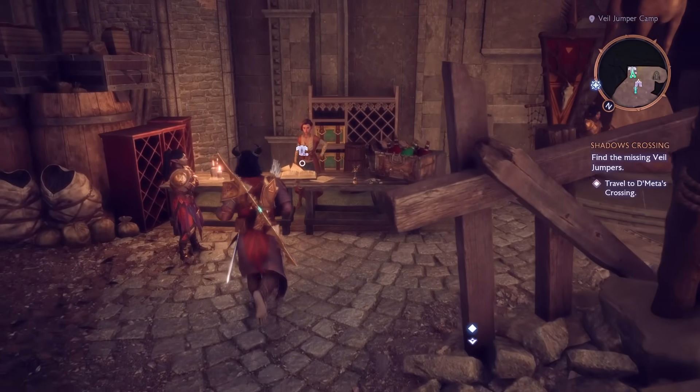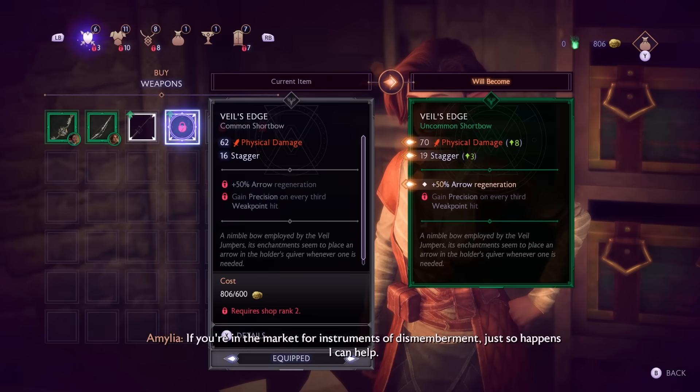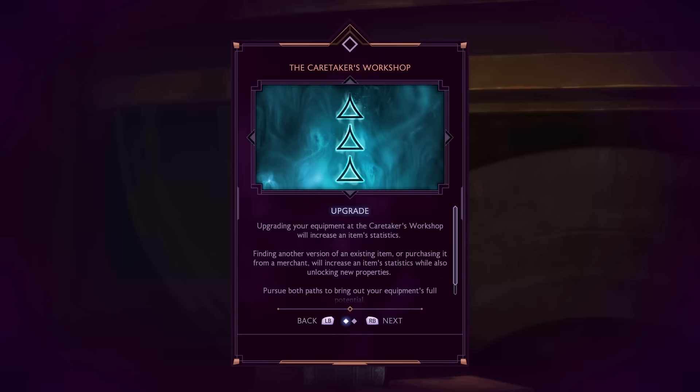Factions are a big part of Dragon Age: The Veilguard. Allying with a faction allows you to shop with their merchants, unlocking access to new equipment and cosmetics. You can rank up your alliances through various means, which will unlock additional items. At the Caretaker's Workshop in the Lighthouse, not only can you upgrade your equipment, but you can obtain new versions of your gear that will also unlock new properties. You can also upgrade the Workshop by collecting mementos in the world, which unlocks additional power levels for your gear to reach.